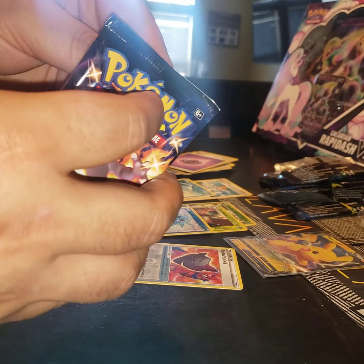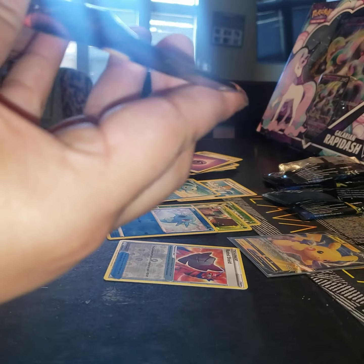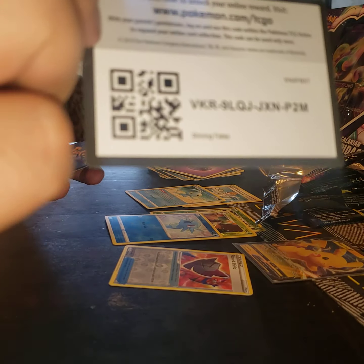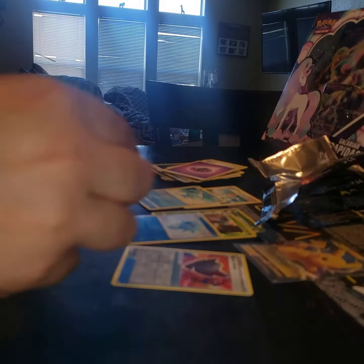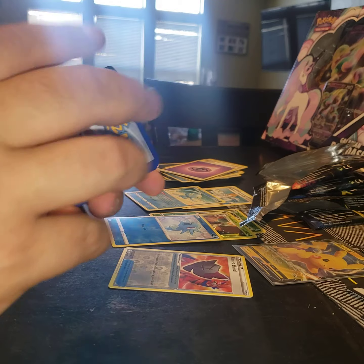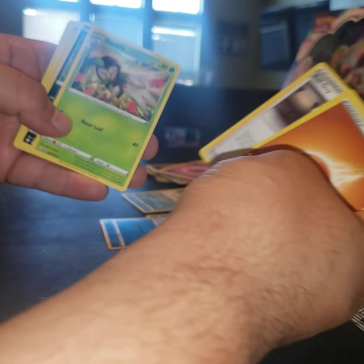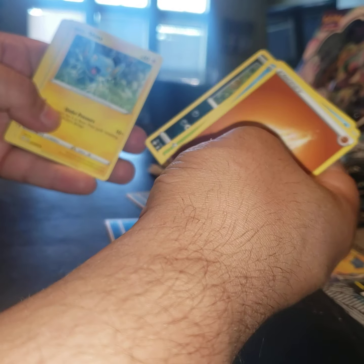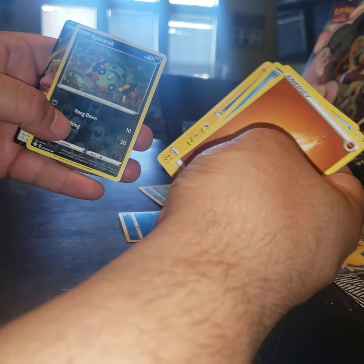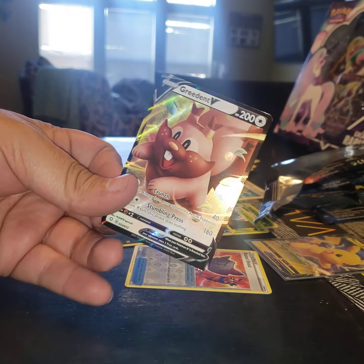Pretty terrible pull so far out of these four packs. I have high hopes for Shining Fates, but usually I get good luck out of these and I haven't been the last couple of pulls. You know how it goes, you win some, you lose some. Another code card. To the front. We got Energy, Cramorant, Ball Guy, Dartrix, Spinarak, Shinx, Horsey, Yanma, Morpeko, and a Spinarak Reverse Holo and a Greedent V.